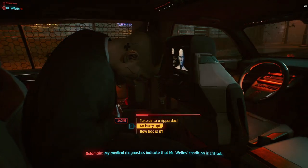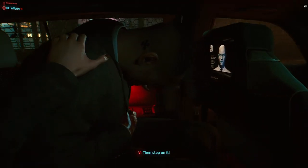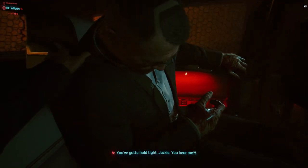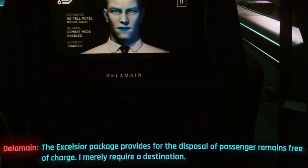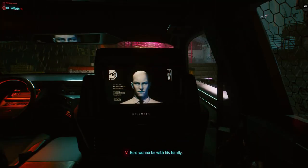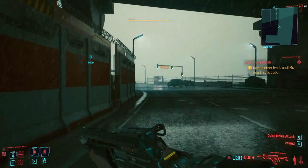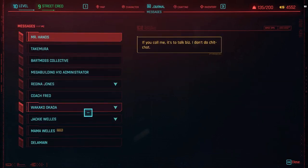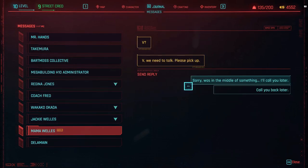You have a few options — you can just go with 'sorry, hurry up' — but the most important option after Jackie dies is to choose 'Take him home to his family.' This is very important. If you look at the messages, you can see that Mama Wells left you a message and you can respond.